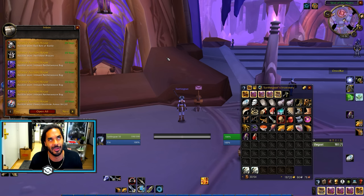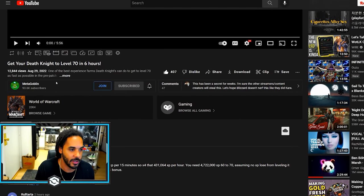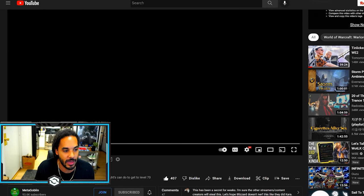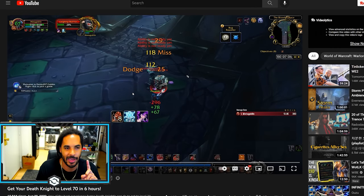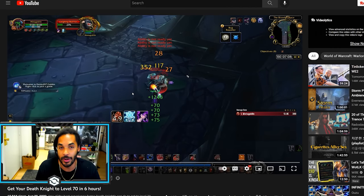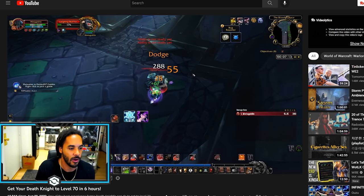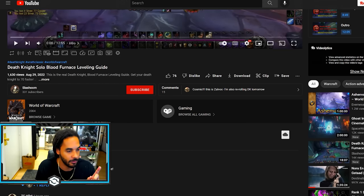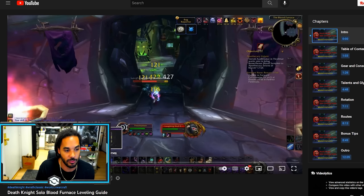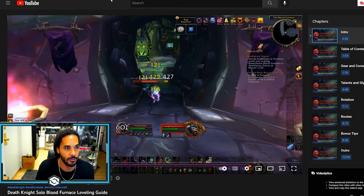I'll probably use them all the way up to level 76 or so. Metagoblin put out a video that you can solo level all the way to level 70 very quickly by soloing Blood Furnace — it's super easy to do. Also a full guide was put out by a content creator named Slash Oom, make sure to check them out. It covers all of the gear and consumables you need, your talents, rotation, routes, bonus tips — all of that.